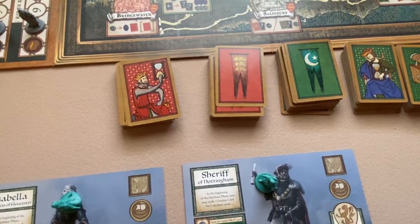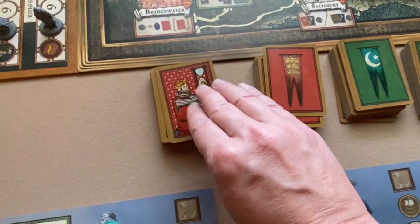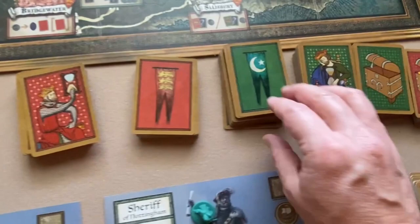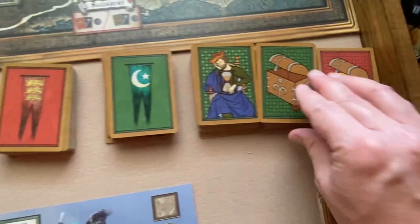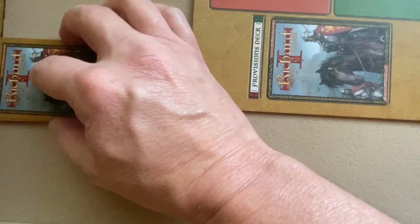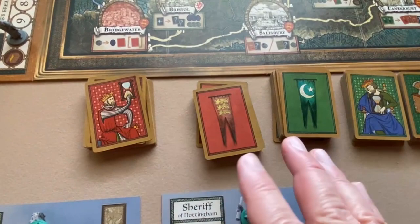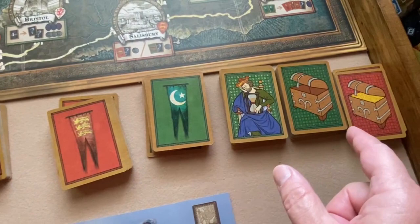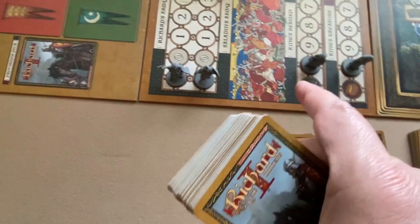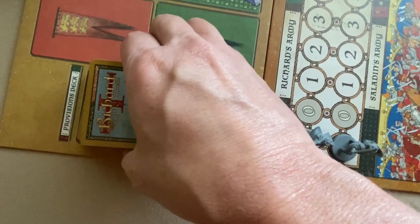You're then going to form your crusade deck. Take one card of each type — one Richard hourglass, one Richard banner, one Richard full chest, one green banner, one green chest, and one green hourglass — then shuffle those to form your starting crusade deck. You then create the provision deck by taking 15 cards from each of the six decks for a total of 90, shuffle it up, and place it on the reserve board where indicated.